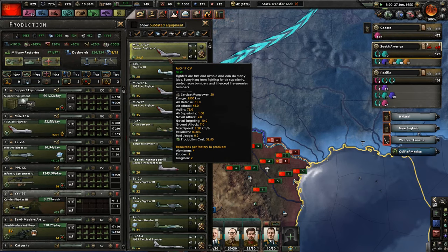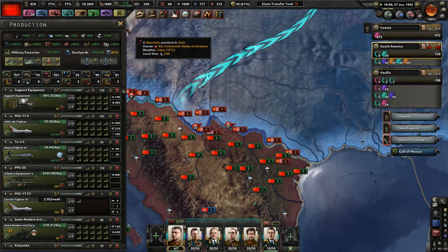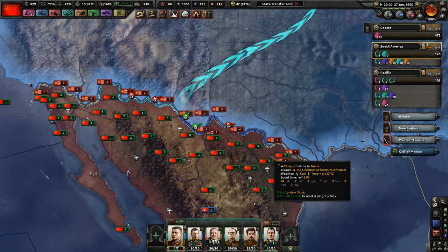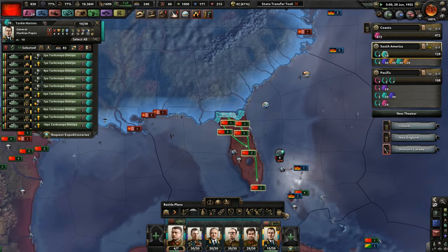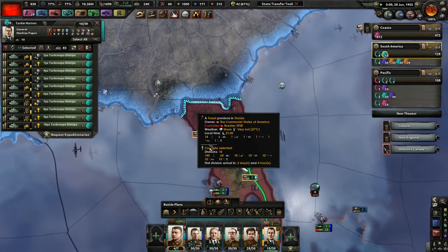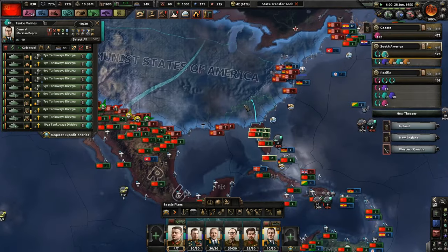Carrier Fighter 6 — wait, you jumped from 3 to 6? Holy cow, that sounds good. Alright, Marines, you've done a great job. There's only 10 divisions, but that's probably all that we really need.